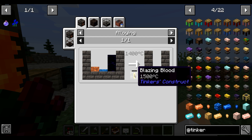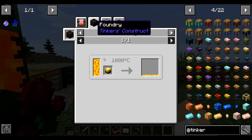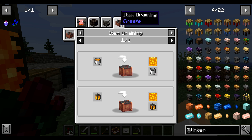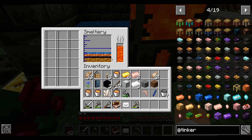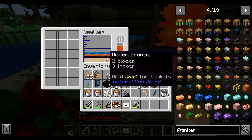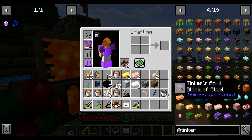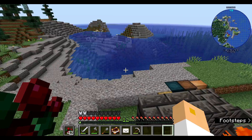Am I missing something here? Alloying smeltery controller — oh, it needs a higher temperature. I need to get blaze heads to do this — it's not a high enough temperature to alloy it. Turns out lava is not the hottest thing in the world — it can get hotter. That's a little annoying.